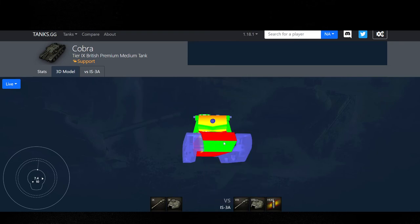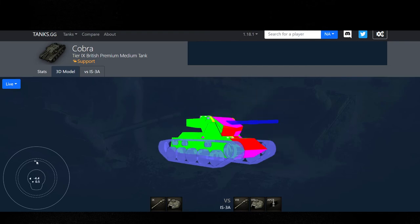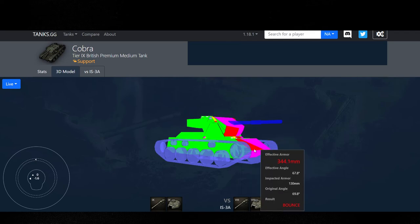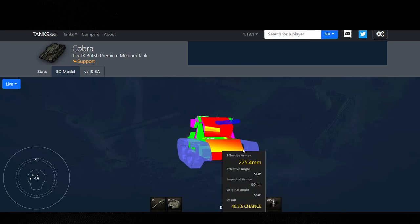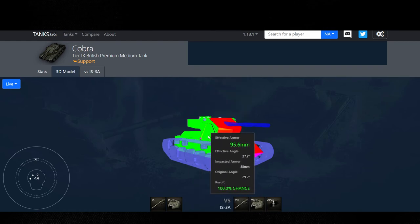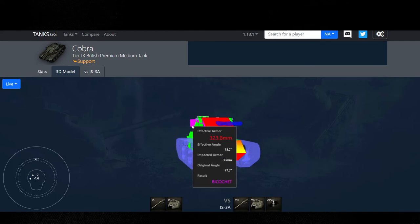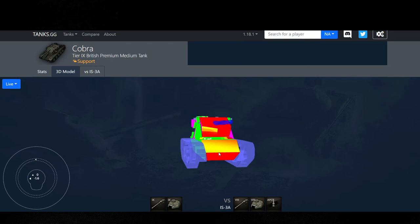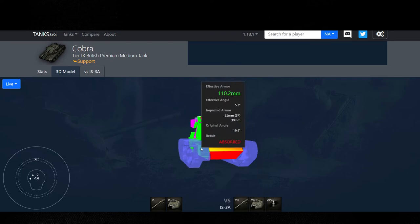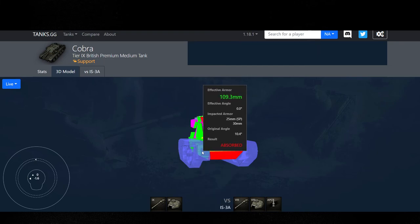It's got decent armor if you want to peek around corners — just make sure you're keeping your gun straight so you maintain maximum armor value. Side armor-wise, 30mm — it's going to get torn apart. The side of the turret is 85, back of the turret is 80, so at least your turret can auto-ricochet. But don't rely on that. If you want to side scrape, it's got to be against 90mm guns — anything bigger will just tear through your side armor.